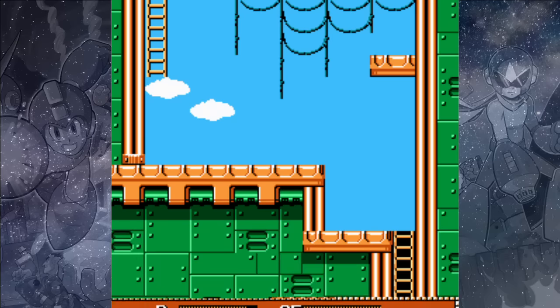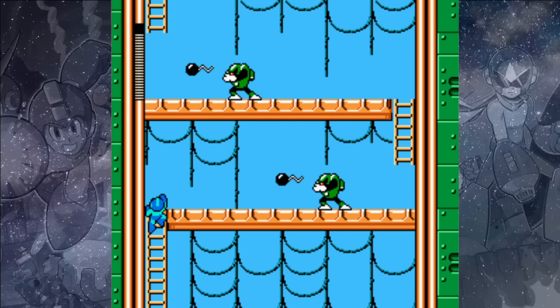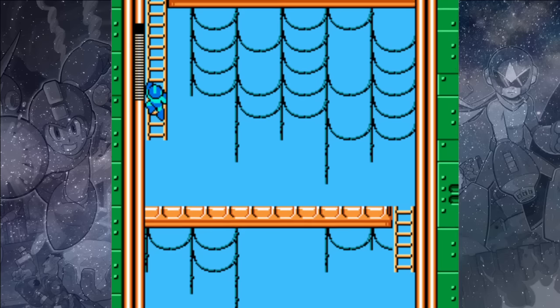Switch back to the Arm Cannon as we climb this ladder. At the top we'll encounter some Hammer Joe enemies. The Hammer Joes can only be damaged whenever their visor is open, and if we attack them from the ladder, they won't be able to hit us with the hammers they throw. Stay on the ladder and take them out and they will give you no problems.